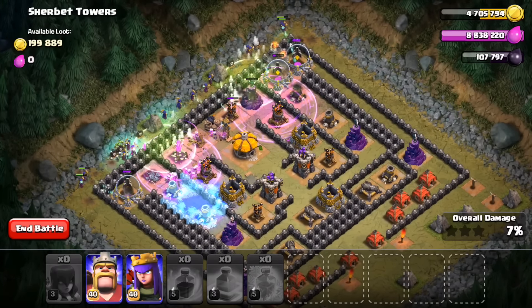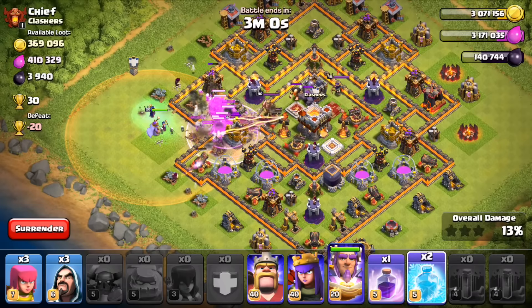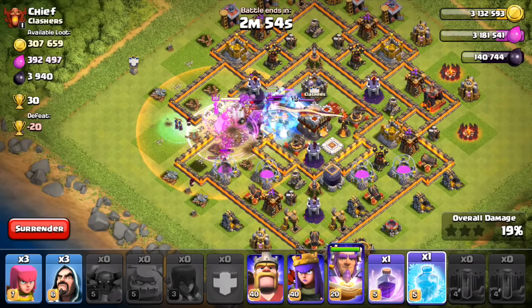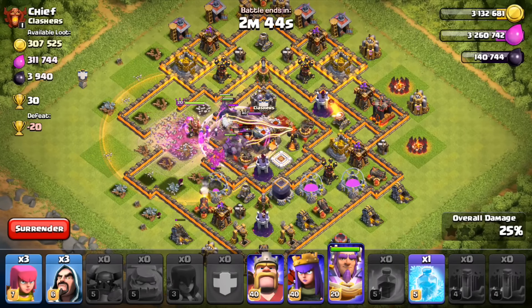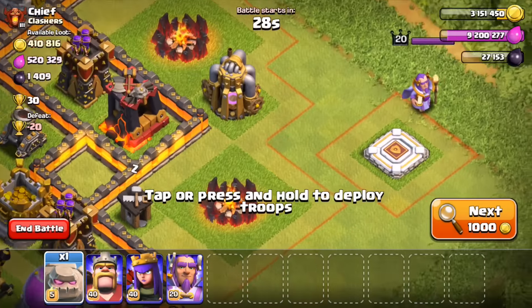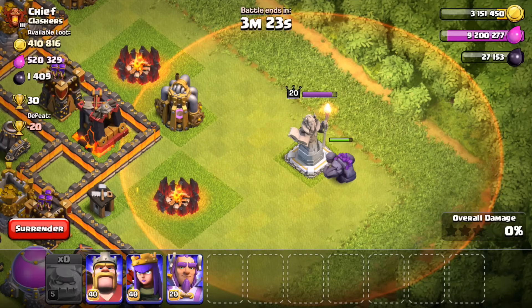The two big new things announced for Town Hall 11: first, the Grand Warden, which looks awesome — I have some gameplay videos linked below. On offense he gives troops around him an HP aura that buffs their health and makes them tankier, and his ability called Eternal Tome makes troops invulnerable for a couple of seconds, which is going to be super strong in certain army compositions like hog riders avoiding double giant bombs. On defense he turns into a statue, deals damage, and buffs your troops.